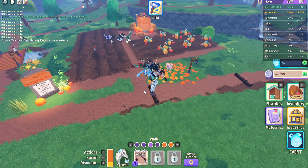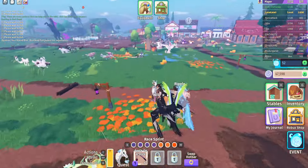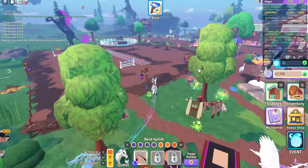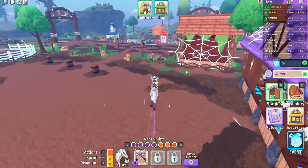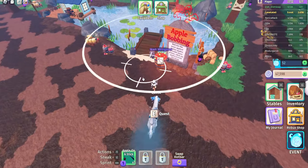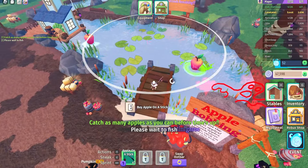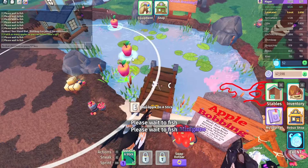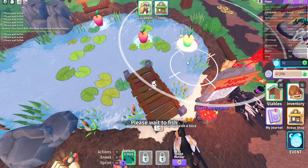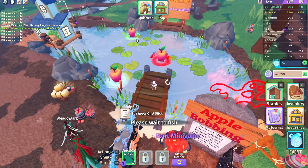What I normally like to do for that one is go do the pumpkin minigame first, then go all the way over to the apple bobbing and do that one. Since they do have cooldowns of around 52 seconds once you complete each minigame, I like to go to the apple bobbing and complete that while the pumpkin cooldown is happening, then make my way back to the pumpkin when I'm done with the apples.